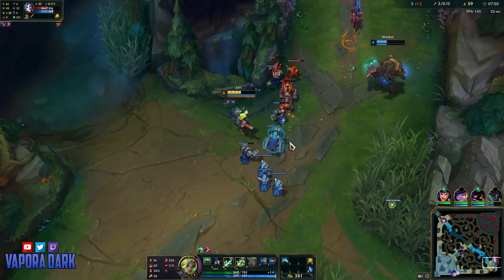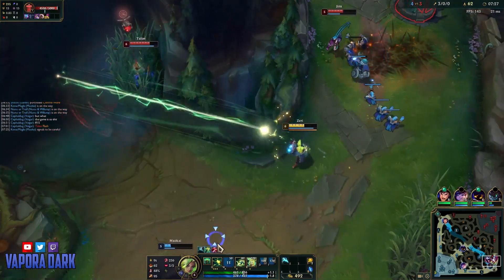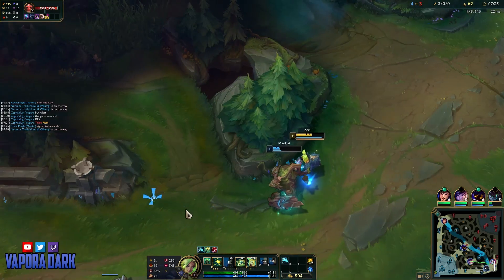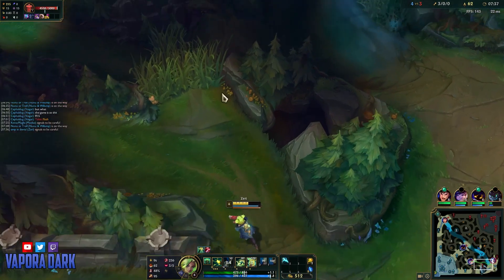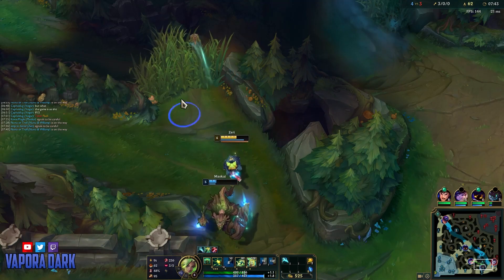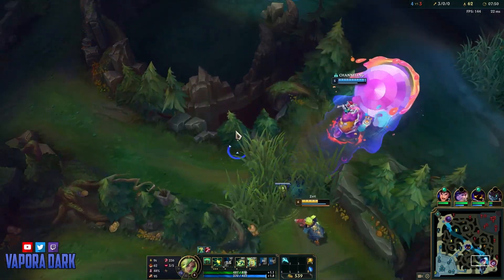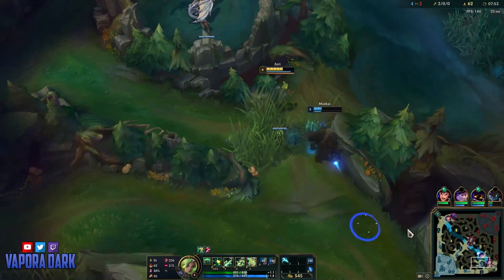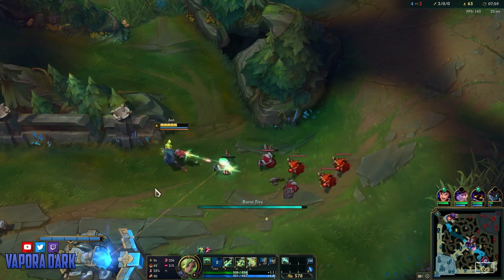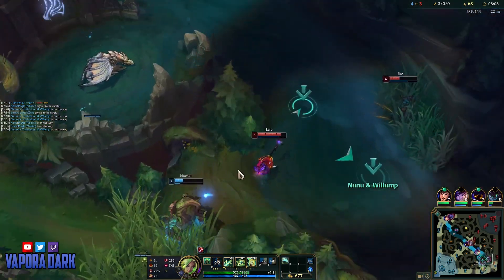I could use my E right now to wave clear, but I want to hold it in case Talon ganks — I'm not really sure where he is right now. He's actually quite low, so even if he were to engage — oh, he does have level 6 though, doesn't he? I could use my W here for vision, just check if he's there, then we can place a ward. Luna seems to think he's on Drake, but he's not. I'm actually much healthier already, so I'm ready for a fight here if we want to fight.